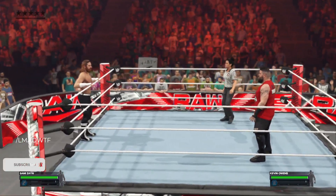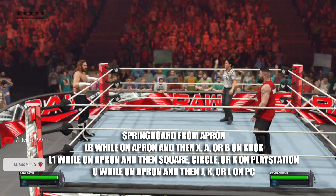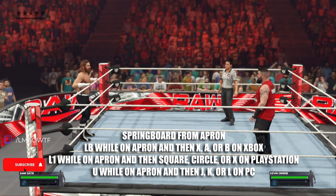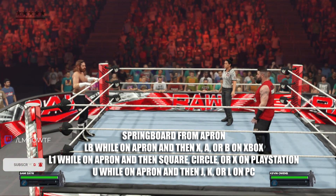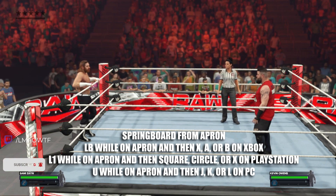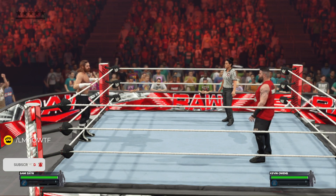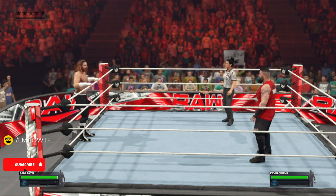So once they're on the apron, you're just going to do the same thing and press LB on Xbox, L1 on PlayStation, and U on PC to hold onto the rope. And then press X, A, or B on Xbox, square, circle, or X on PlayStation, and J, K, or L on PC. But Sami Zayn can't do that, but some others can.